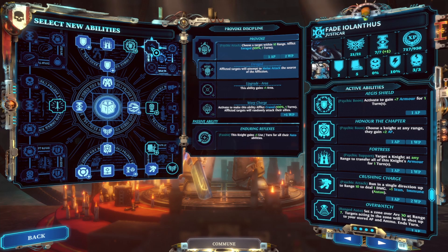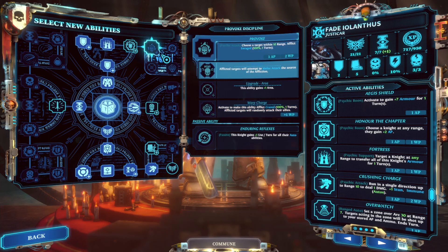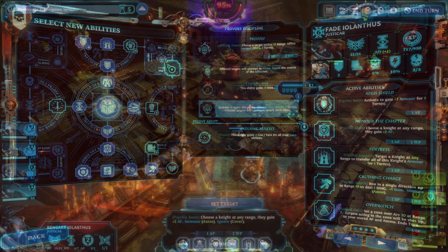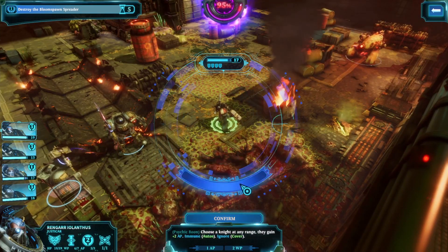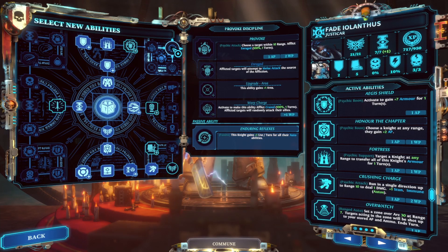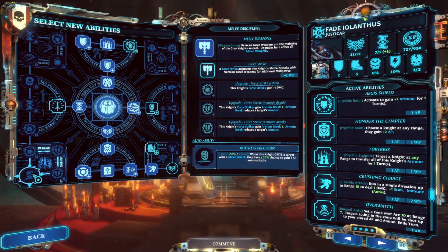Provoke is a pretty cool ability, allowing you to provoke all enemies in the area to attack the Justicar. Upgraded, it makes the enemies actually attack each other, but again for the total cost of three willpower it's not really affordable for the Justicar while maintaining his primary job of buffing with Honor the Chapter. However, the Enduring Reflexes skill gives you plus one use per turn for all of their auto abilities — meaning your rapid reload 50% chance of reloading your weapon and your Ruthless Precision extra action point from crits can happen up to twice per turn instead of only once.